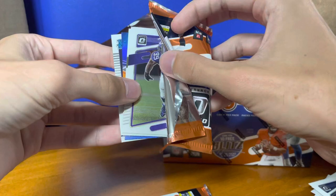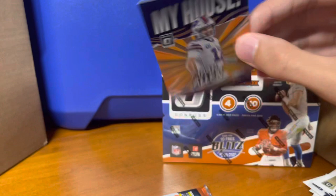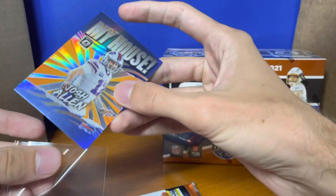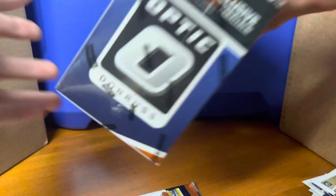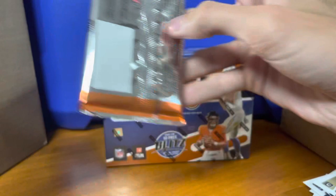This is just being difficult. Daniil Hunter, Jameis Winston, and this is a My House Josh Allen — and Elijah Molden. I feel like the My House might be something special — I don't think those are common. I've never seen a My House card. But actually I think it's just a regular — still a sweet looking card though.